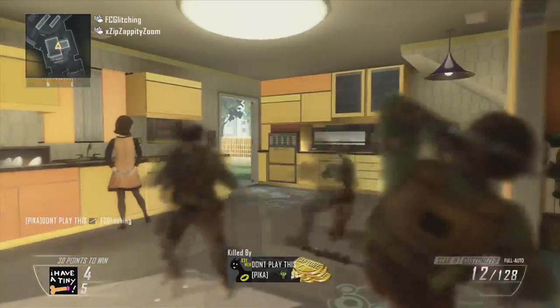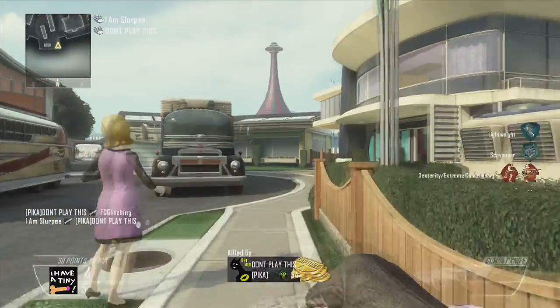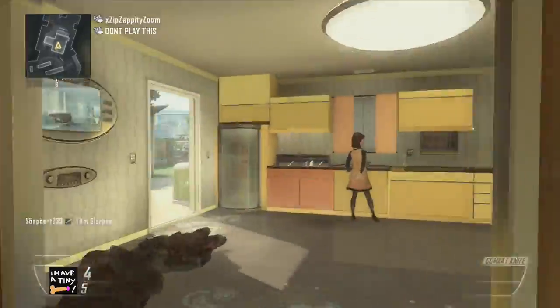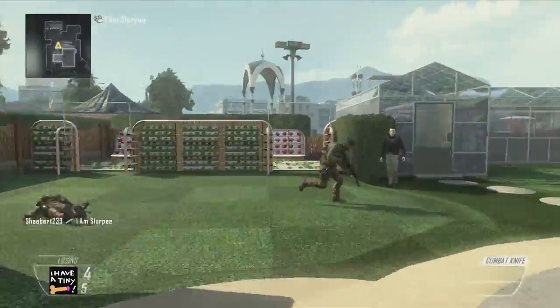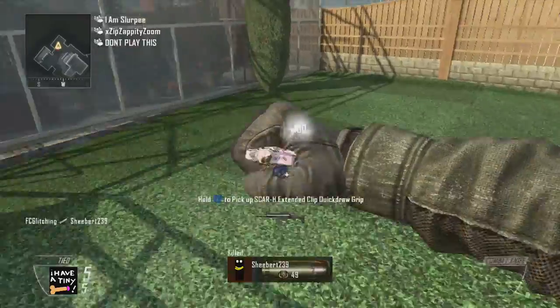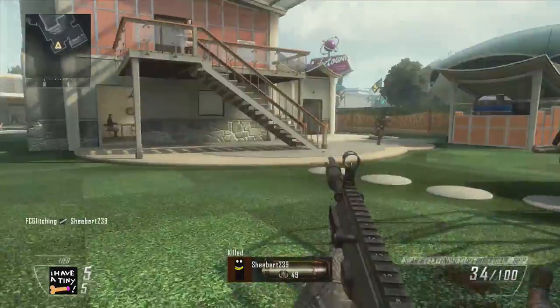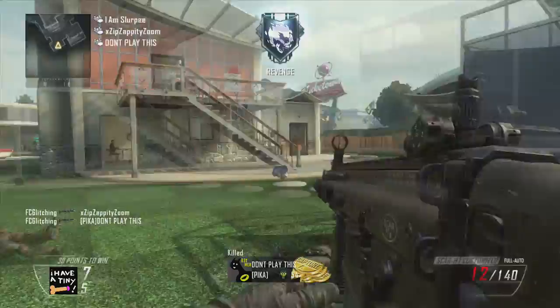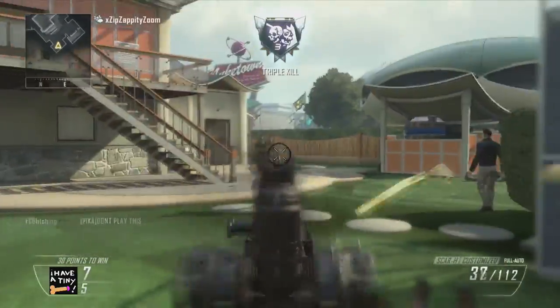For the gun class, you're going to choose any weapon that you would like and put that as the primary. You can put a secondary, but I wouldn't suggest that because you don't want people running around with secondaries. Just stick with a primary gun — any gun you'd like. I chose one that had a lot of ammo and is also one of my favorite guns, the Scar-H.